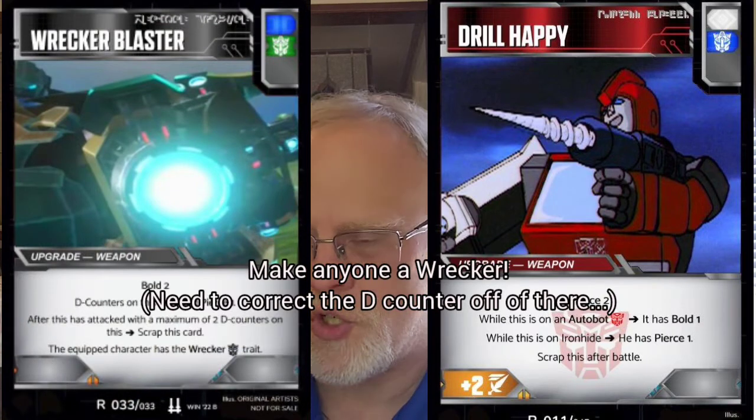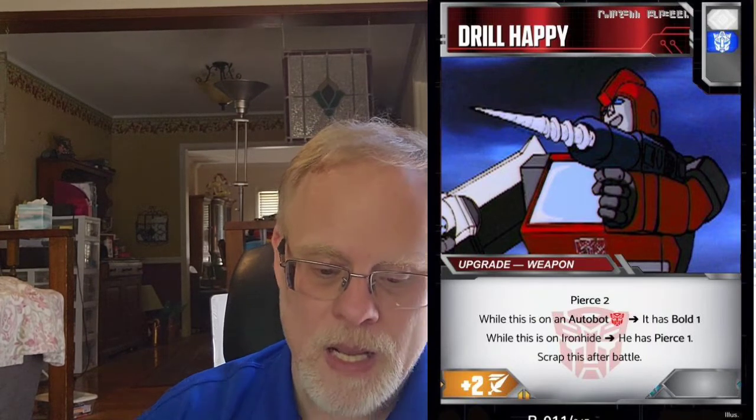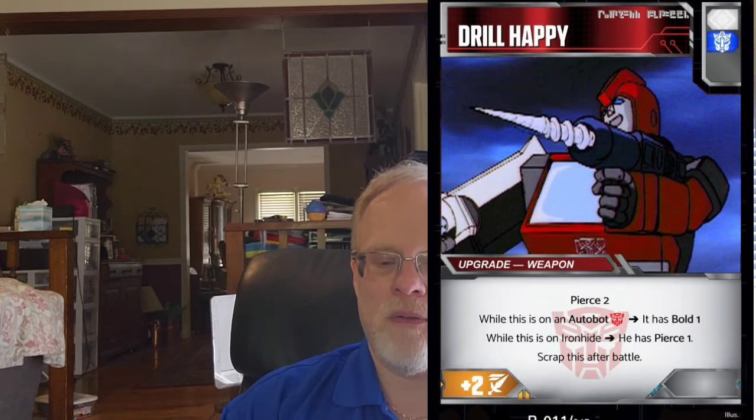Drill Happy is the second card that Chuck did when we were doing our Iron Hides. It is white and blue — that is the Mercenaries no-record symbol. It is a blue pip plus two weapon, so it's plus two to attack with pierce two. While this is on an Autobot, it has bold one — so your Grapples and any other Autobots can get pierce two, two attack, bold one. While this is on an Iron Hide, it has pierce one and then scrap this after battle. Anybody can wear this and get pierce two, attack two as a simple white pip weapon card.